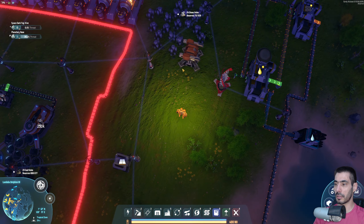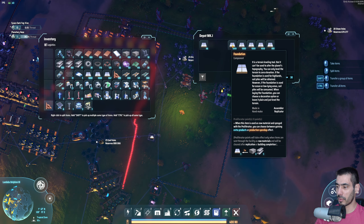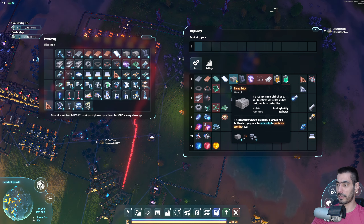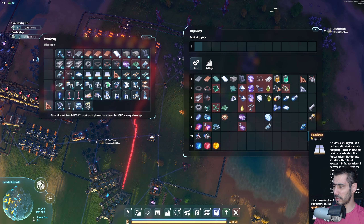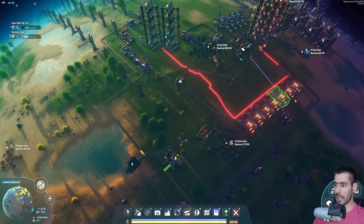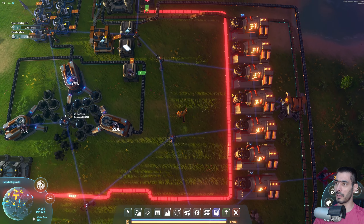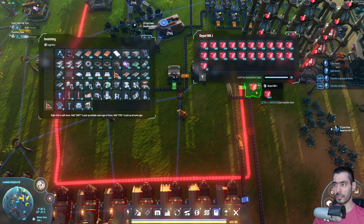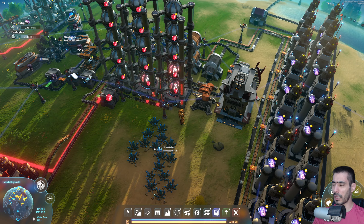Let's handle the stone situation. What can I do with stone? If I go with bricks, we can make bricks with stone, and then with bricks and steel we can make concrete foundation. I can improve this quite a bit.